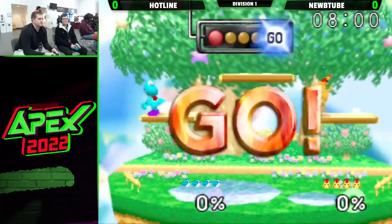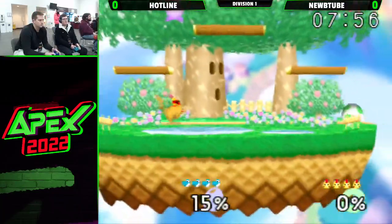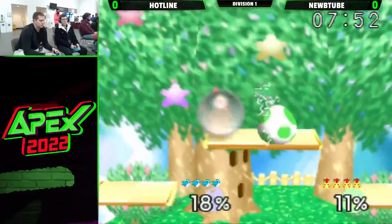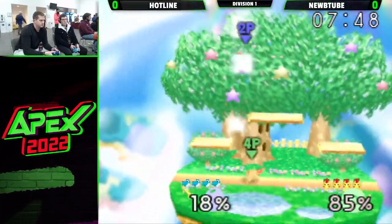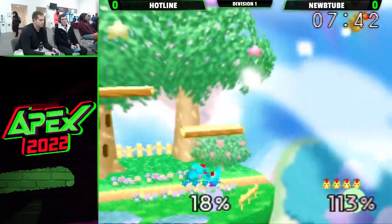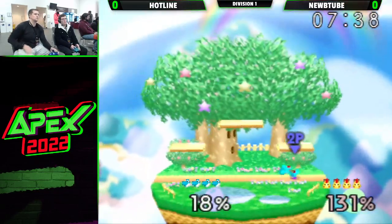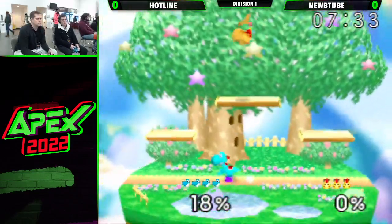Looks like they are going right into it. NoobTube doing what he needs to do with the F-airs. Another huge damage from that down air. If there's ever a move to DI, it's Yoshi's down air — that just tacks on so much damage and sets up for plenty of stuff. Nice call out with the down B. Quick first stock for Hotline.